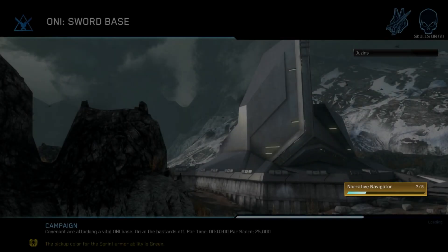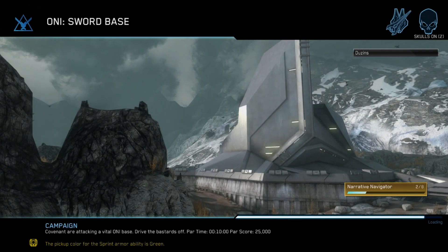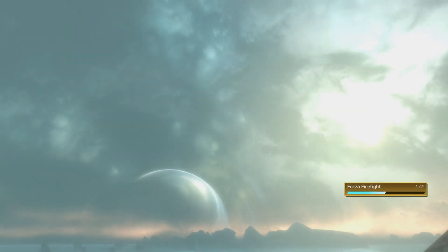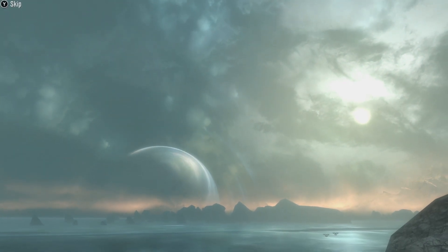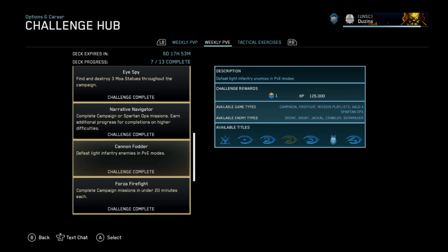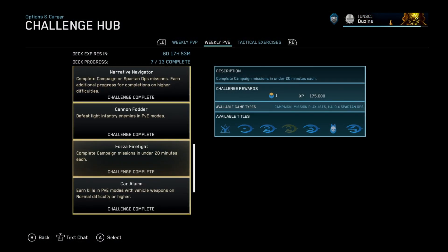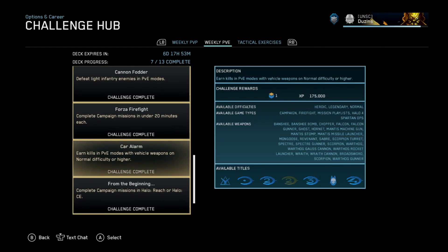Even finding the MOAs, I easily did this in less than 20 minutes and triggered the first of the two levels necessary for Forza Firefight on this level. So, once you've finished Winter Contingency, start Oni Sword Base and complete it. Then play through Nightfall. You should complete Forza Firefight on Nightfall. You'll probably also get Cannon Fodder here — I did, just naturally.